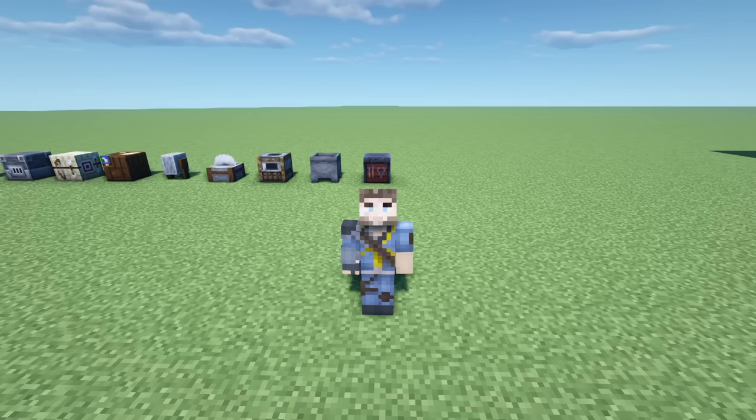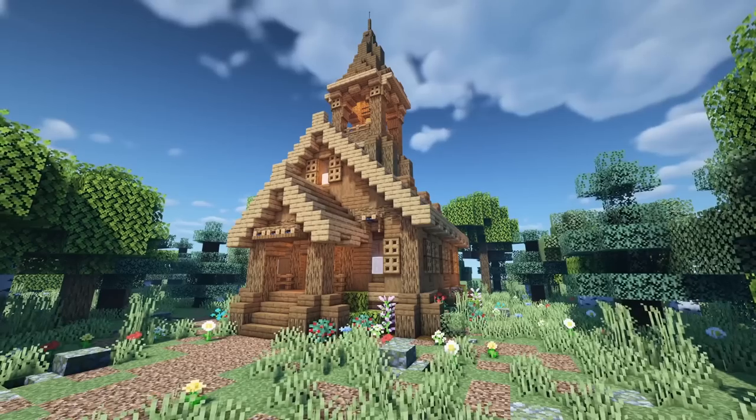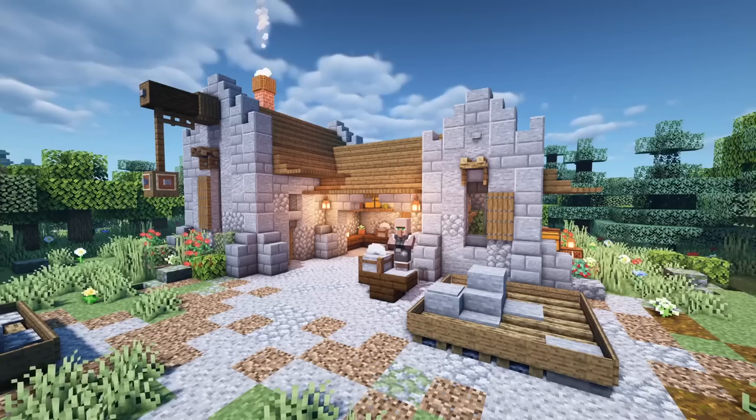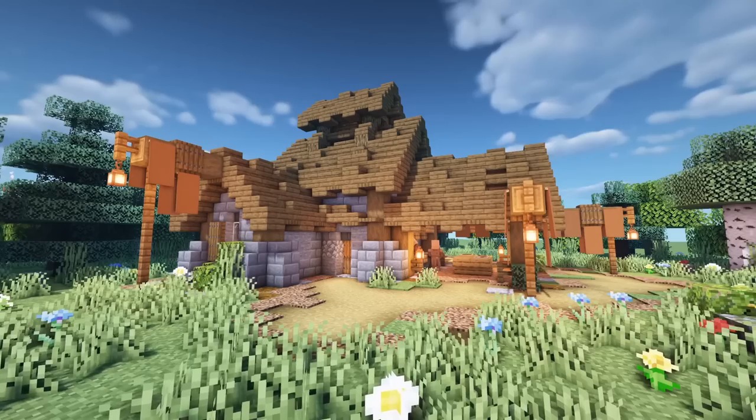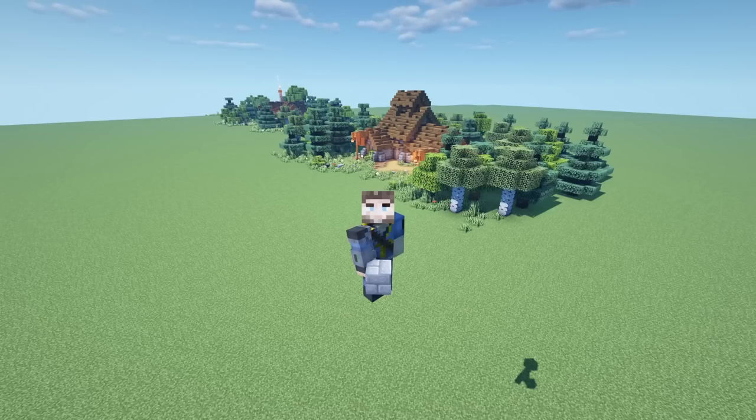Before we do, let's check out every single build we've done so far in this series: the farmer, the fisherman, the librarian, the shepherd, the cleric, the armorer, the fletcher, the cartographer, the weapon smith, the stonemason, the butcher, and the leather worker. Also, there is a link in the description with the world downloads if you want to download the world, walk around, get some inspiration. It's a Java PC 1.14.4 world but you can upgrade it to 1.15 or even 1.16 snapshots.